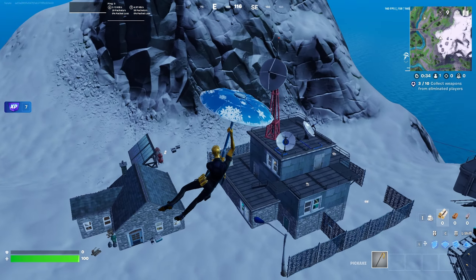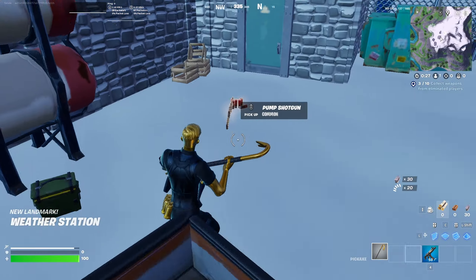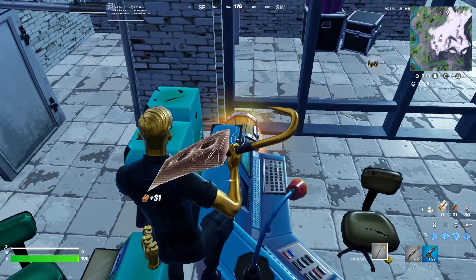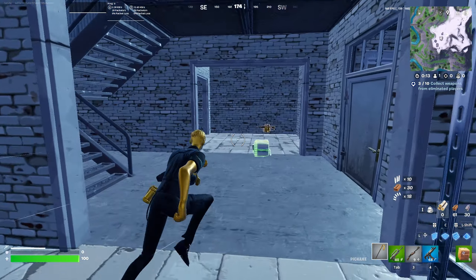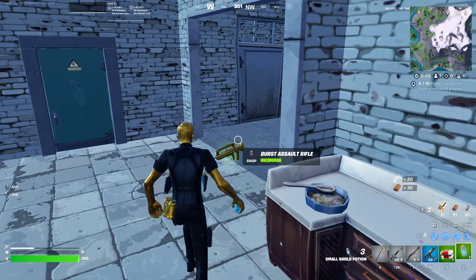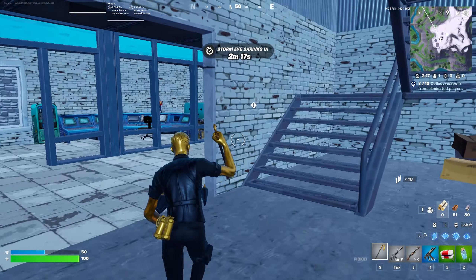Another absolute classic spot is the Weather Station — this was actually known as Cypher BK's drop spot. I believe he got a little book placed here at some point. This is great because it's such a tiny POI with a vast amount of loot: tons of metal, tons of brick, and tons of wood in such a small area. I checked but Cypher BK's book is no longer there — it was there back in the later stages of Chapter 2.